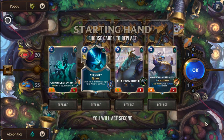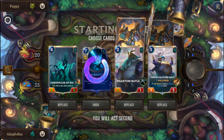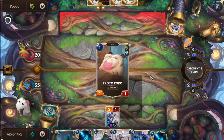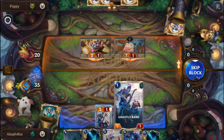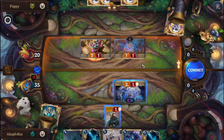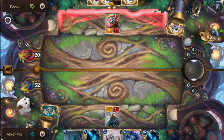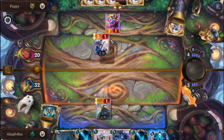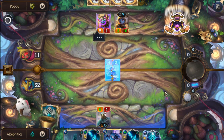The first game — we can actually start with this hand. We'll reroll the Atrocity; we should be able to start with everything else because we'll have two mana, so it's fine. Of course we get back the Atrocity. Let's put on the Phantom Butler, and we're going to block the Protoporo — that way we take less damage in future turns. We're not going to sacrifice the 5-1 because it's Fearsome; I'd like to see if we can get an attack with it.